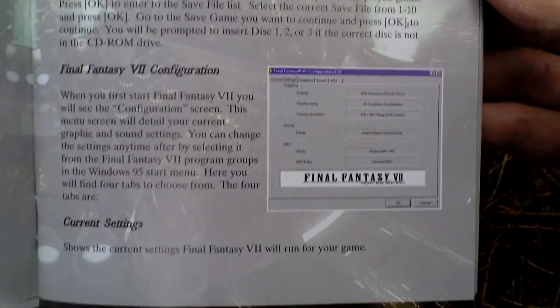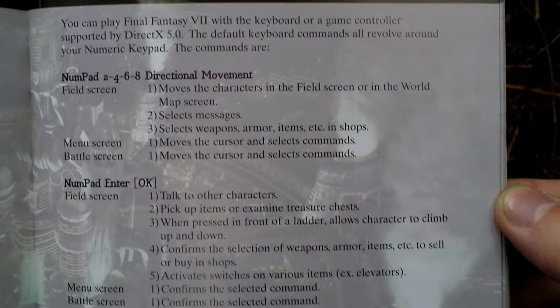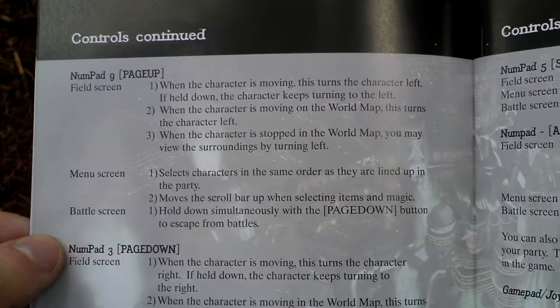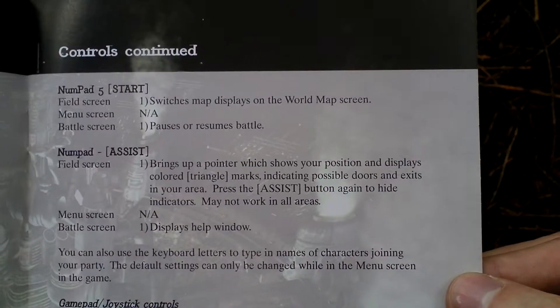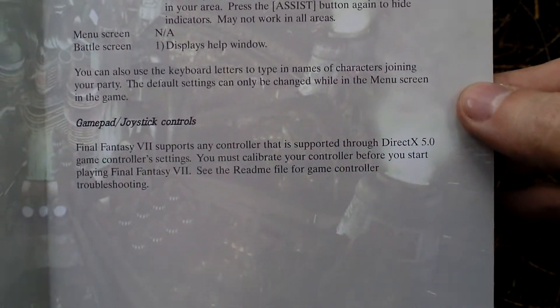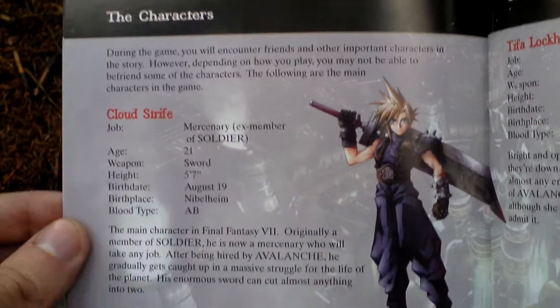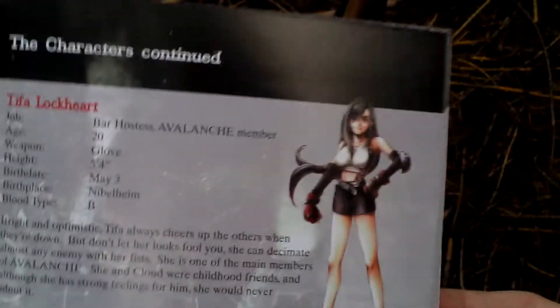Oh, it's colored after all — the whole thing is colored. Graphics, sound — these are the options. Controls. Player characters — this is the main one, Cloud Strife — and here we continue with the others.